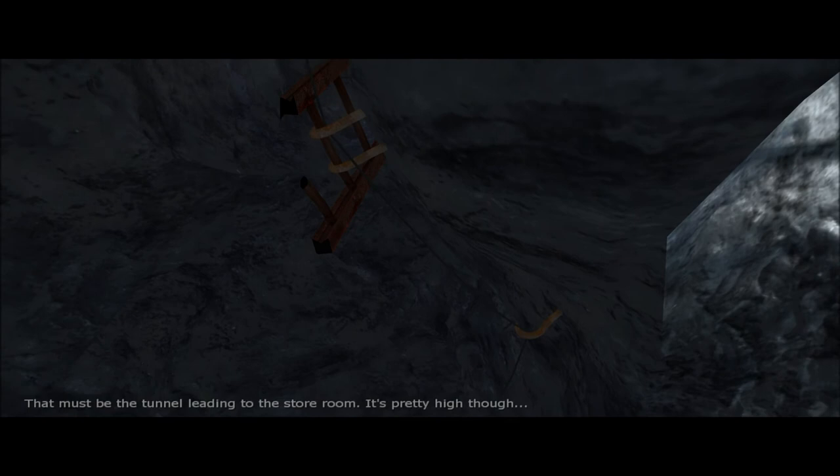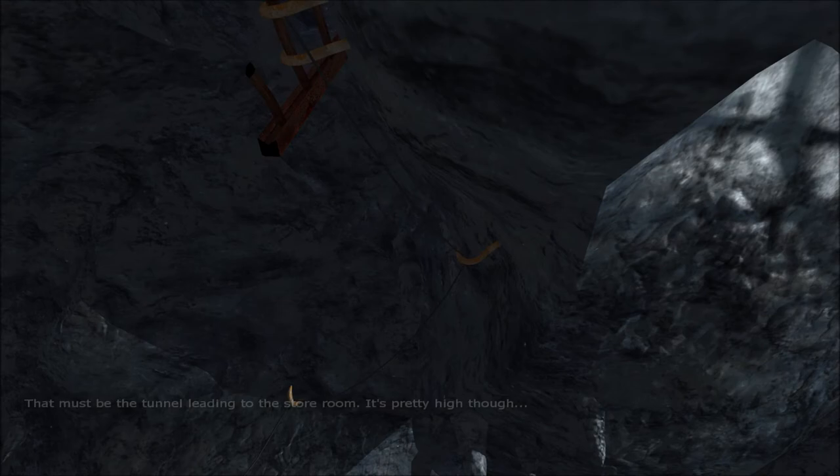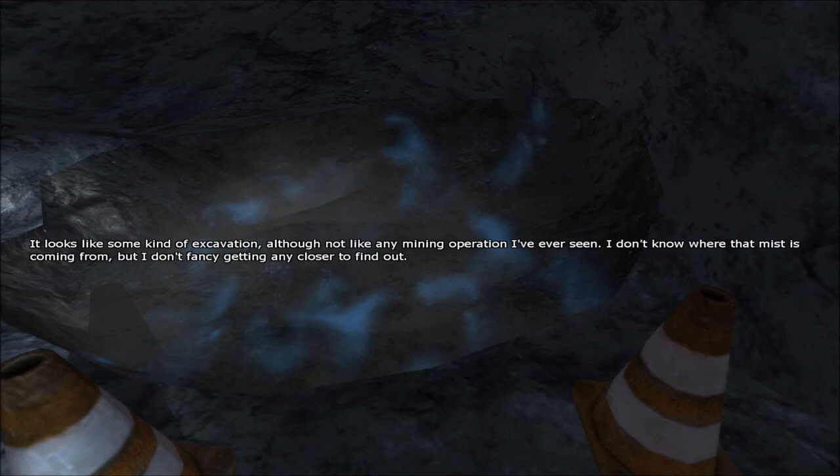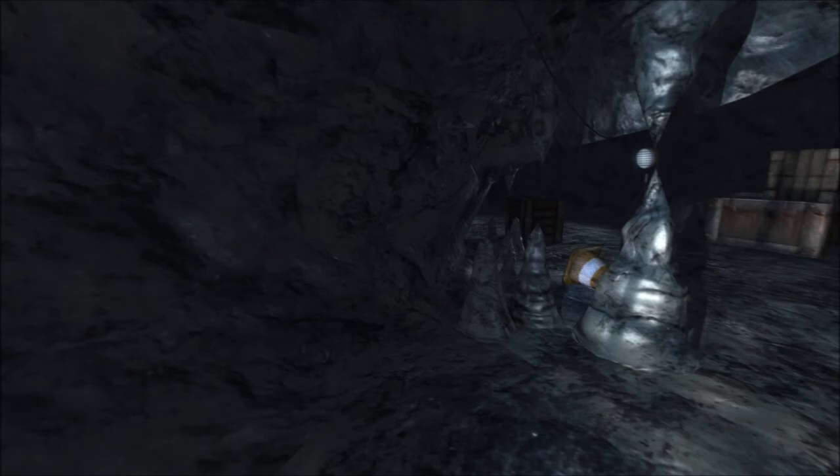Where we left off there was nothing else in here. This must be the tunnel leading to the storeroom — it's pretty high though. I guess we went the wrong way first and should have gone to the tool shed first. We've already looked at that, we can't do anything there. We've got our ladder set up, let's go ahead and save.